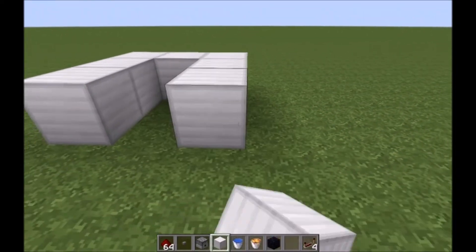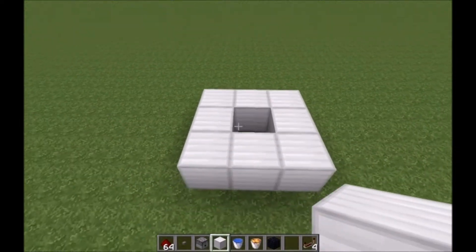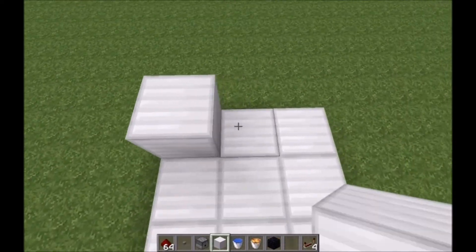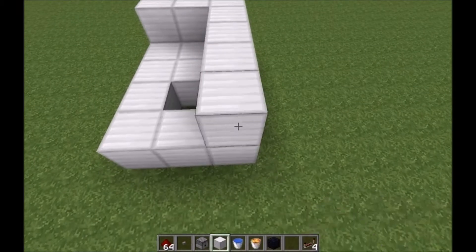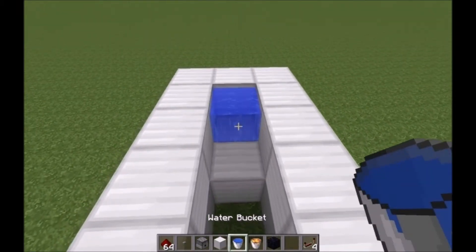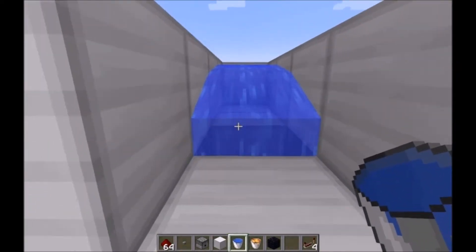Start off, make yourself a channel on the ground like so, extend it out like so, then pour your water right there. Perfect, so far so good.